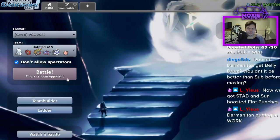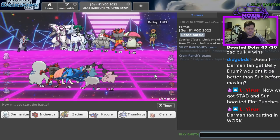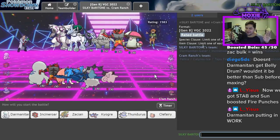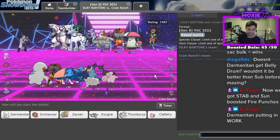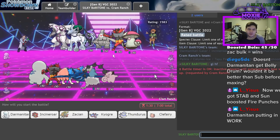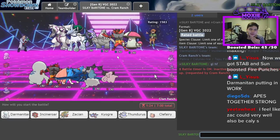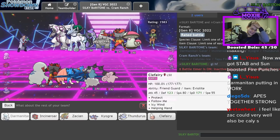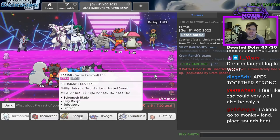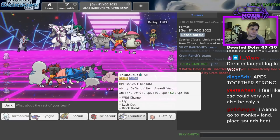Come with me to monkey land! I wasn't originally completely on board with this thing but it's starting to win me over. This might be a game where Darmanitan doesn't do much — but I'm gonna use him anyway. We'll go Darm, Kyogre actually — I can see that working out.